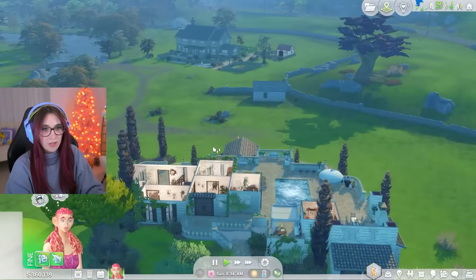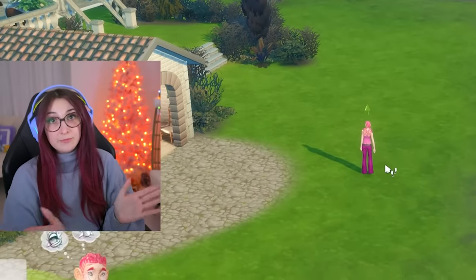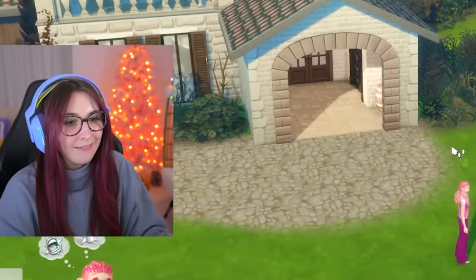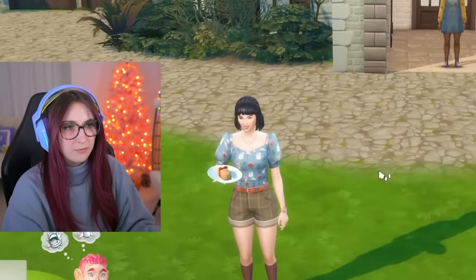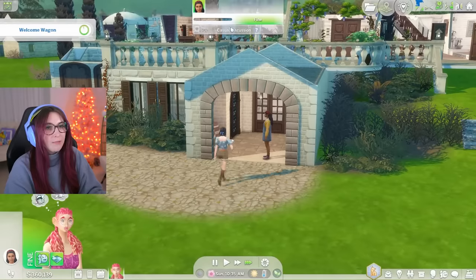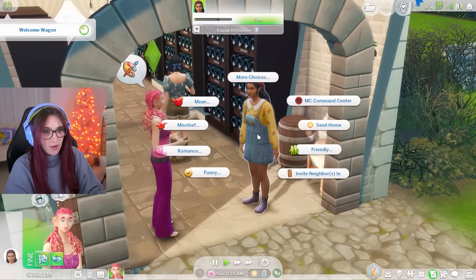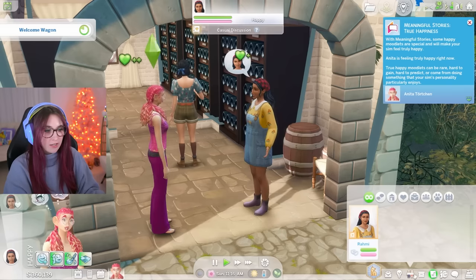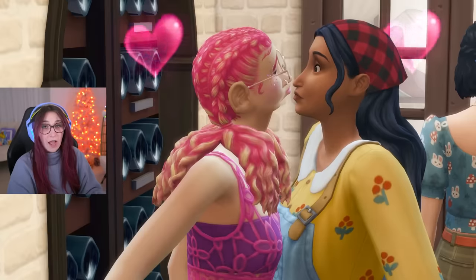The first thing we gotta do is wait - usually we'll get the welcome wagon going, our first victims. Oh my god I don't have free will on, that's why she's just standing around. Oh there they are, welcome wagon is here! We have some victims. I love your outfit, come say hello. Why am I taking the scenic route to get down here? Welcome to my wine cellar, and just like that we're in love. First kiss - we gotta get through all the stages first.